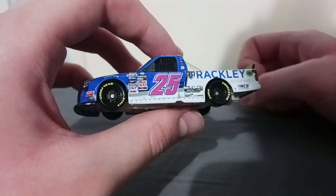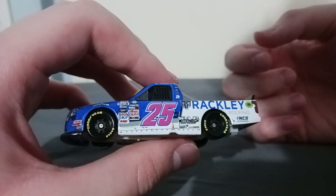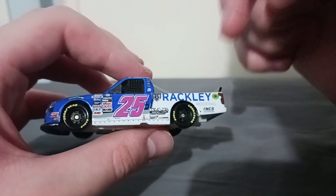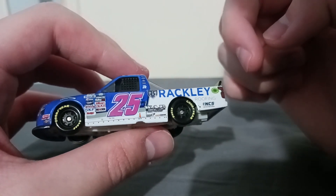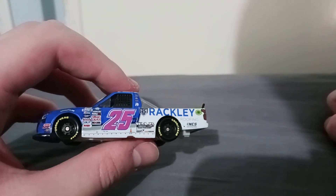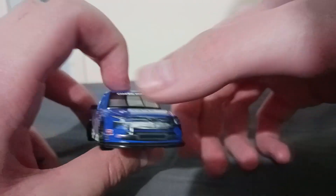You can also see WAR Shocks — I think it says 'Feel the Grip' — Rackley Roofing, and the American Ethanol logo. There are a few other small logos I can't quite make out, but that covers the driver's side of the truck. Now we're going to get onto the juicy stuff.